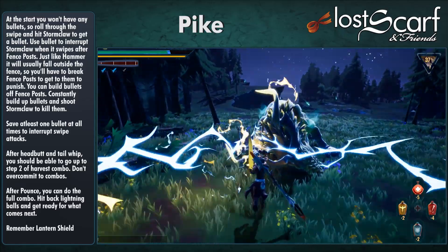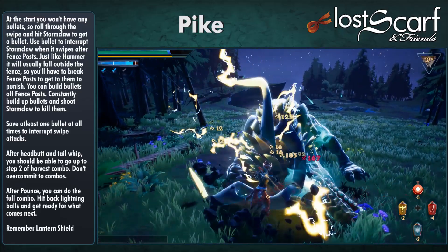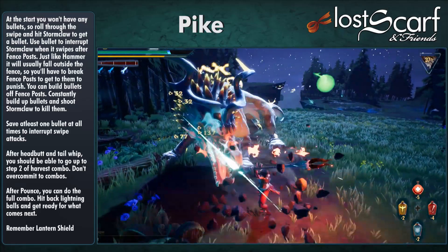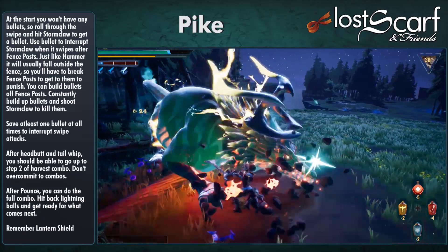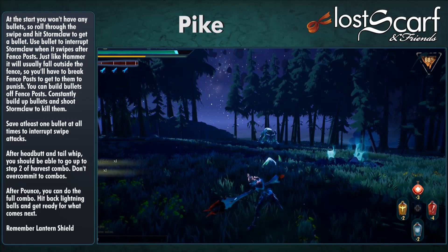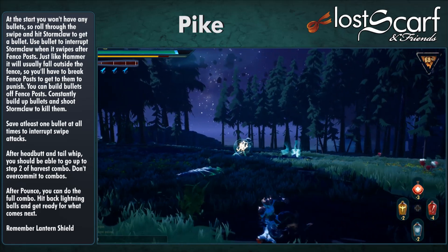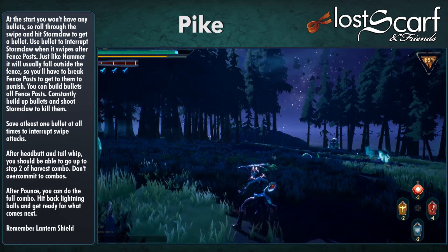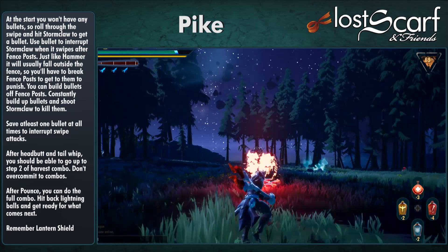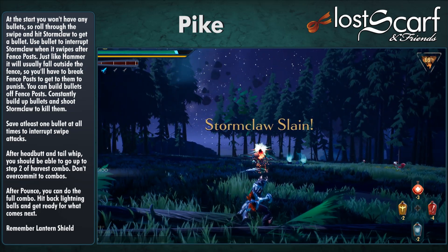After Lightning Balls, it goes for a swipe — interrupt there too, and build up even bigger bullets. Once you have three bullets, you can shoot when it goes far away and knock Lightning Balls back as well. Always save at least one bullet so you can shoot when it goes for another swipe. During the headbutt and tailwhip, you can usually do about step two of the combo before rolling to dodge. After Pounce, you can do even more combo. Save the Scarring Lantern shield for Lightning Cloud.